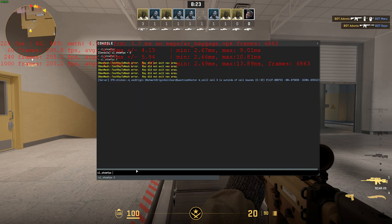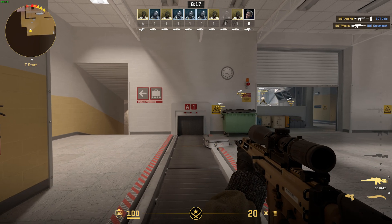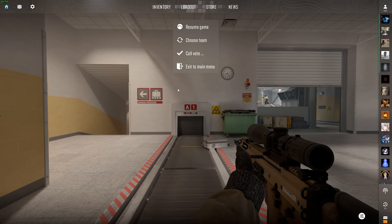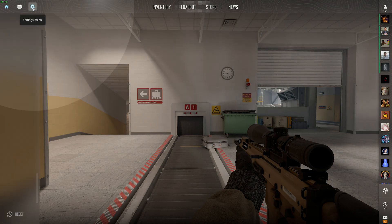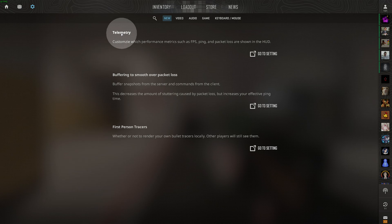Instead, I'll set this back down to zero and show you the brand new third and final way that we can show our FPS in 2024, at least for now. What you'll do is hit Escape, head across to Options in the top left, and on the new tab you'll find a telemetry option.